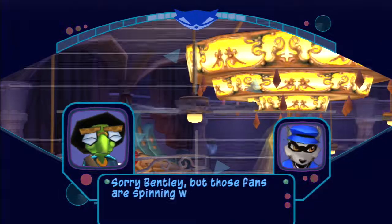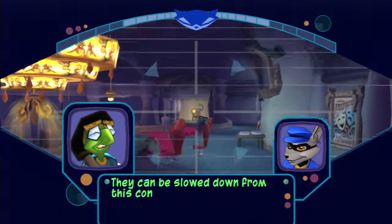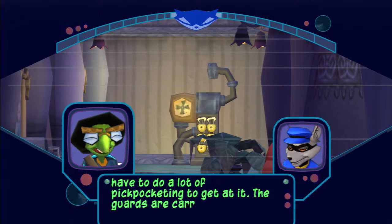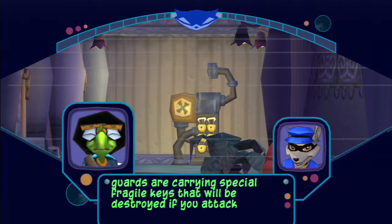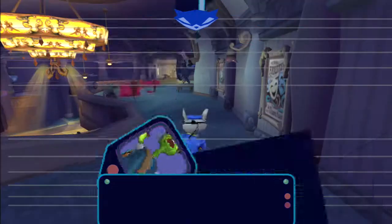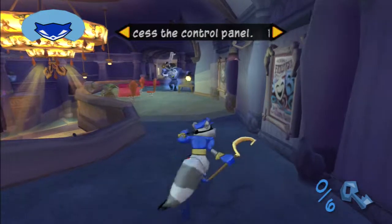Sorry, Bentley, but those fans are spinning way too fast to walk on. They can be slowed down from this control panel, but you'll have to do a lot of pickpocketing to get at it. The guards are carrying special fragile keys that will be destroyed if you attack. Make sure you pickpocket their keys before you take those thugs out. To pickpocket guards, sneak up behind them and press the circle button.